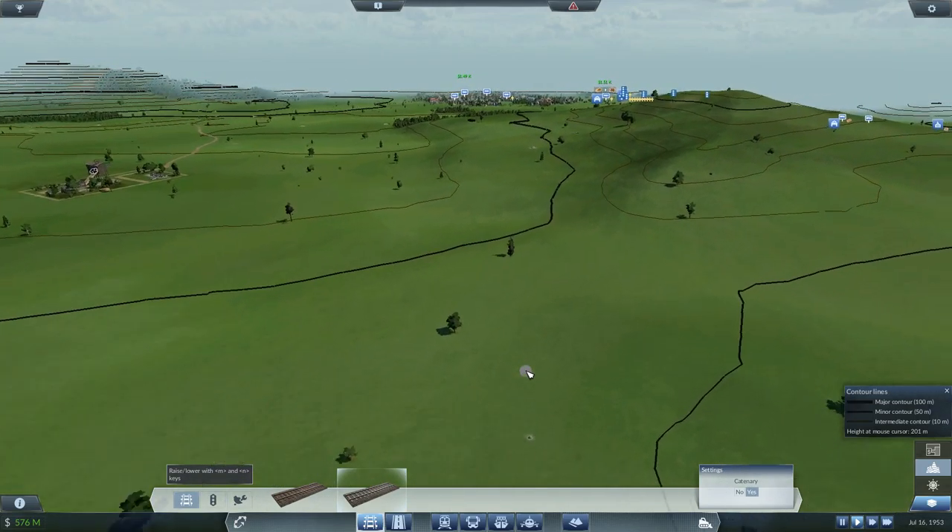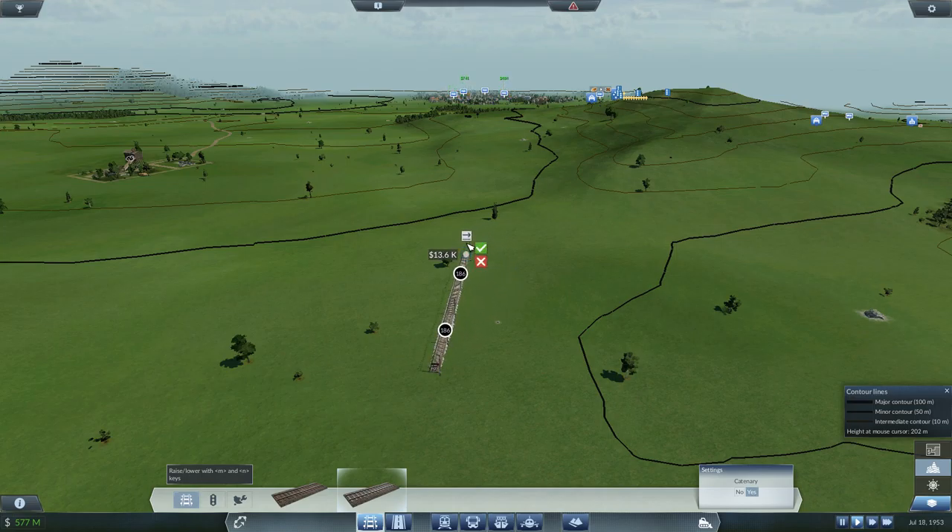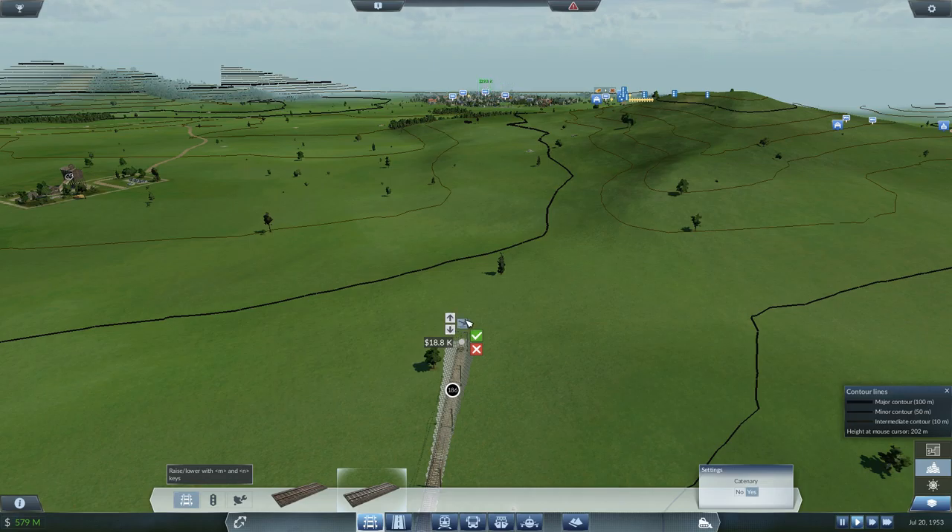Let's go ahead and turn on the terrain markings. Boy, we're going to have a heck of a time getting up this hill here. Of course, we have enough money — we could basically just build a tunnel directly over here. I've got this kind of set up so we'll be able to come down through here. If I come along here and creep up the hill this way, I think we would be all right. Maybe I will build the line along this hill first.